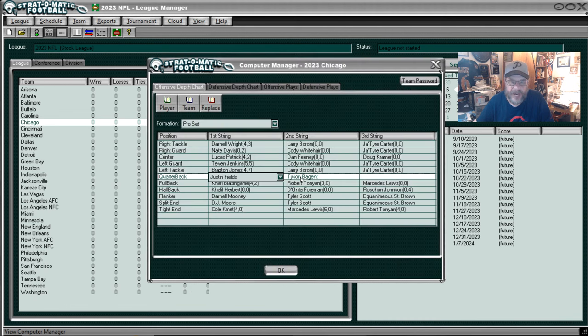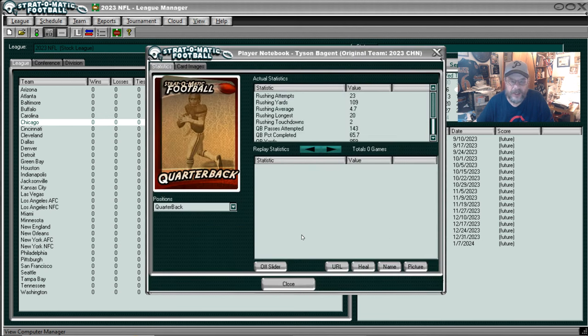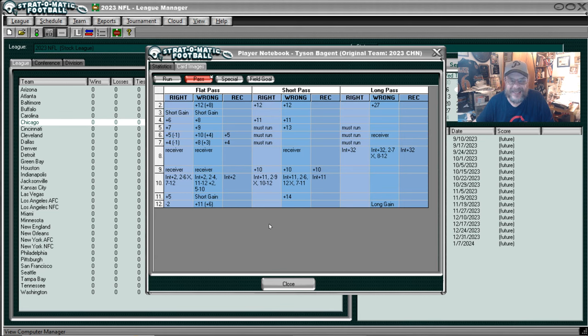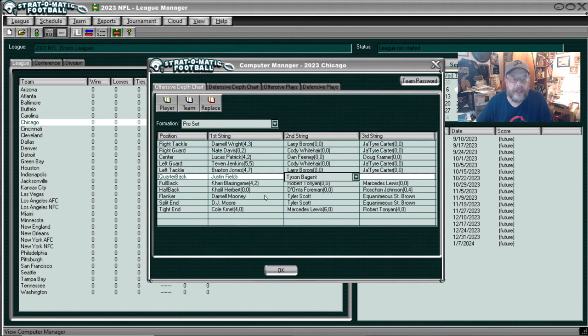We will take a look at Tyson Bagent. He's the backup quarterback, and really his card looks a lot like Justin Fields' card. Here's his running card - his end run, he can't end run. But his line buck is pretty good, and his must run is also pretty good. Passing, he's obviously a little worse even than Fields, although he did have some good games when he was playing for the injured Fields. Nothing special there.